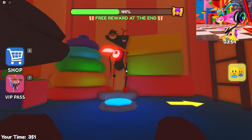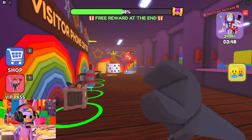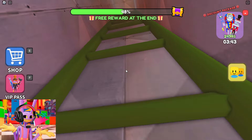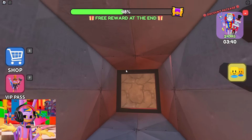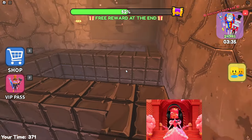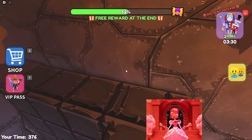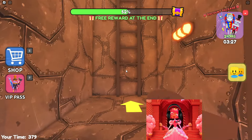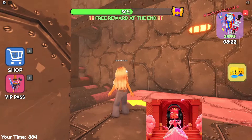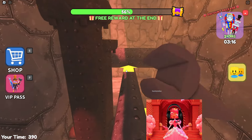Now we need to climb these stairs, and then we will have to move the stairs straight under the ventilation! The developers did it for us — this makes me very happy because sometimes it can be very difficult to place this ladder directly under the ventilation. Now we need to cross this bridge with a fan without falling down, and then we will need to pass the most boring test in this game — namely, the test with the valves. Every time we play some kind of Barry Prison Escape clone, this is what irritates me the most. I really don't want to see these trials ever again in my life.